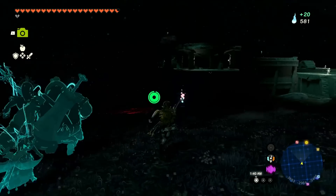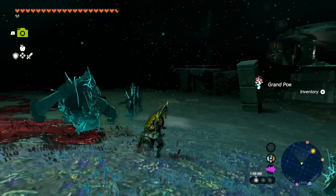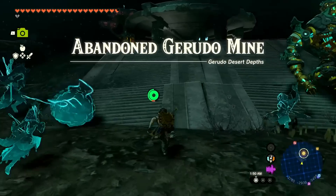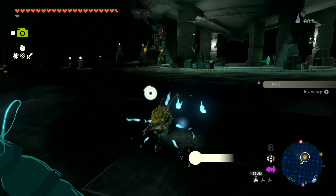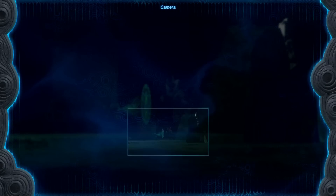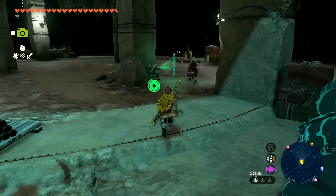Look at this area — we're certainly going to run into something exciting. The Grand Poe — that gives us 20 of them! We'll throw out one more bright bloom seed to get us where we're going — we're almost there. Will Master Koga be here in the Abandoned Gerudo Mine in the Gerudo Desert Depths? There he is — let me get a quick picture of him doing whatever he's doing because I didn't get one before. Hey there, Master Koga — he's trying to make something work.